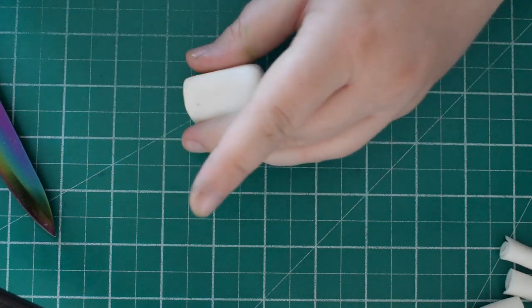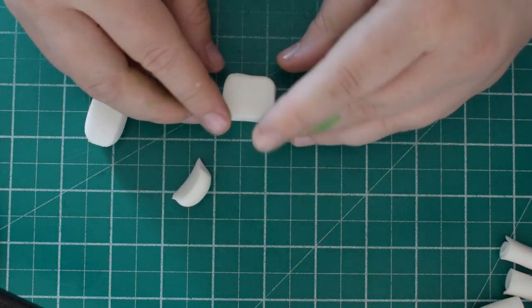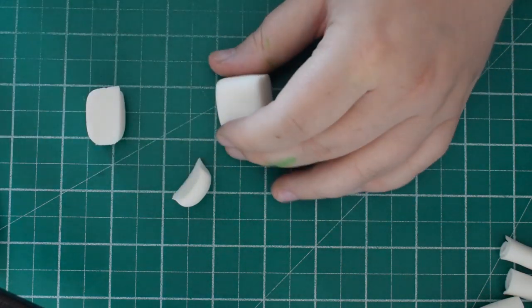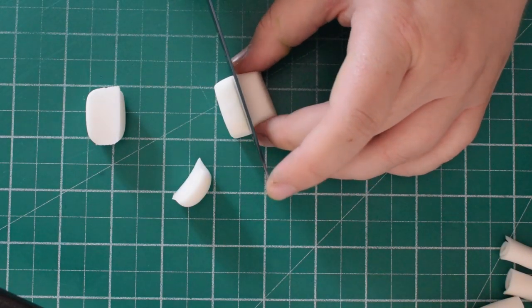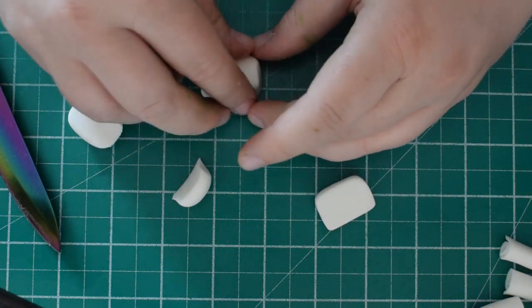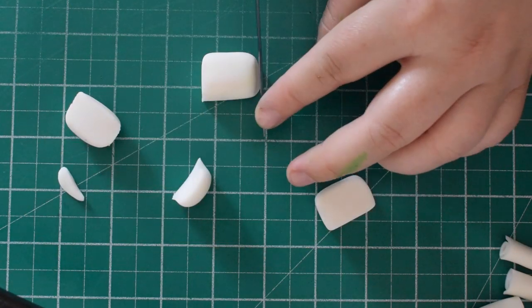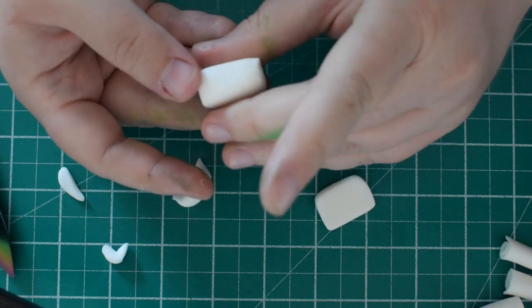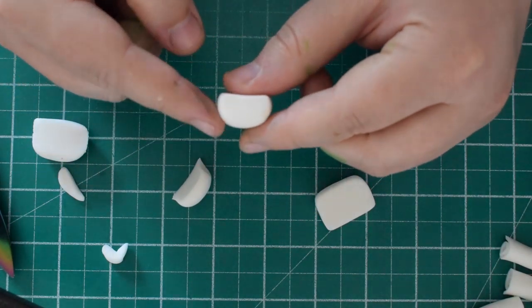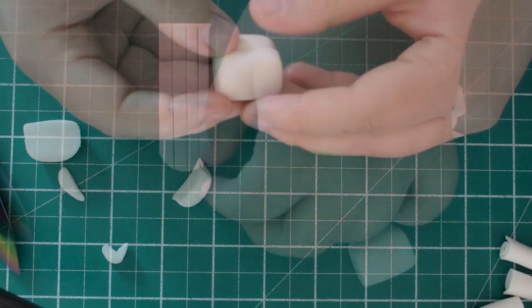Next we're going to make a white medical box. Just trimming down to size and making a rough cube shape. Then use your knife to cut in half and put the two pieces back together again, trimming off any excess. Try to get all of the white stuff sorted first, because when you start to colour the other bits it can sometimes stain the white. Until you have a rough shape like that.